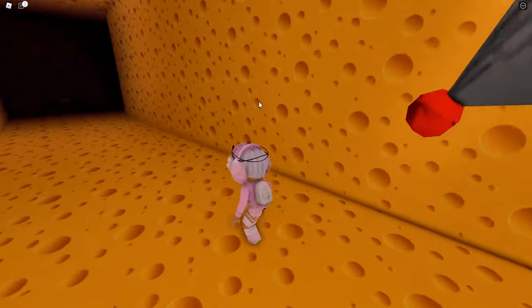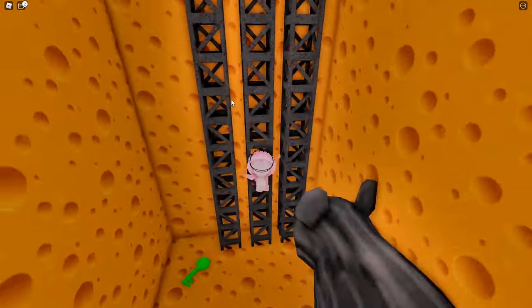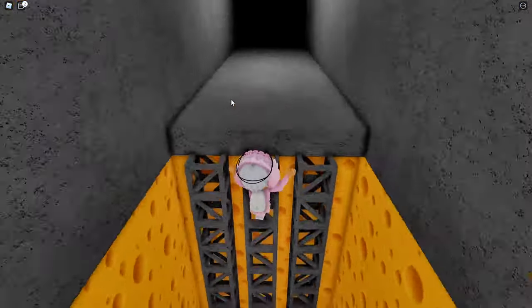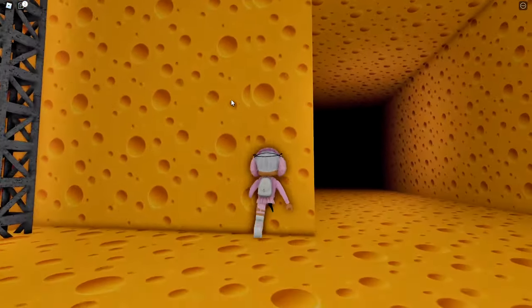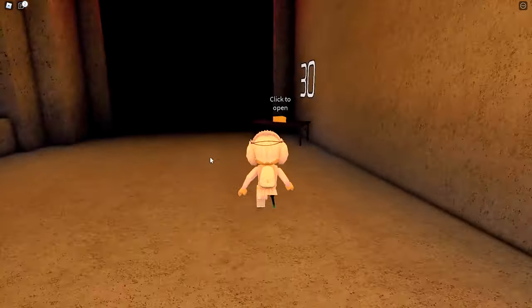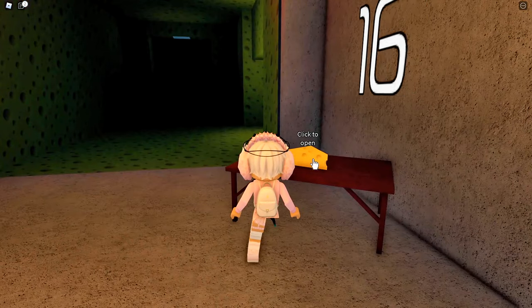Go down the hall and climb up here so the rat can't get you. If you get eaten by the rat it shows you a screen, then you start from scratch and have to click the cheese again.